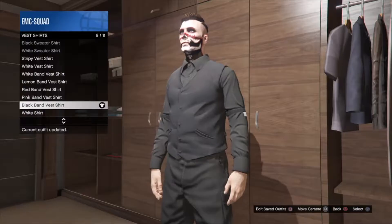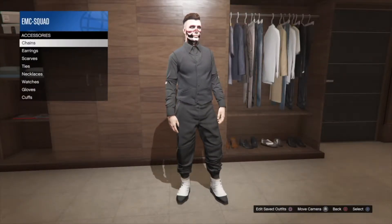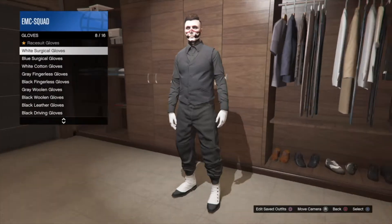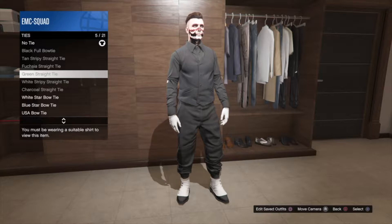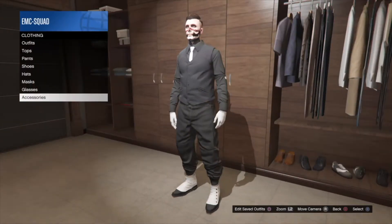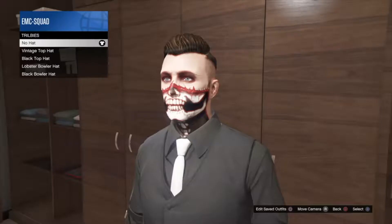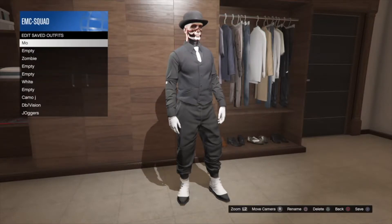Once you've bought the black band vest shirt, go to accessories, then go to gloves and buy the white surgical gloves. After that, go to ties and find the white skinny tie and purchase it. Then go to hats, find the bowler hat category, and buy the black bowler hat.